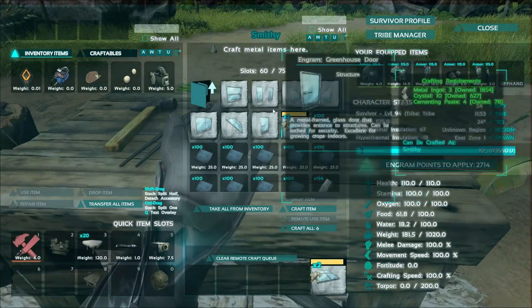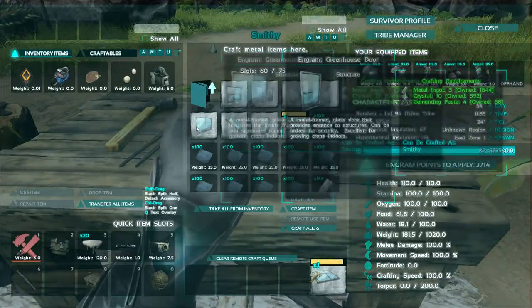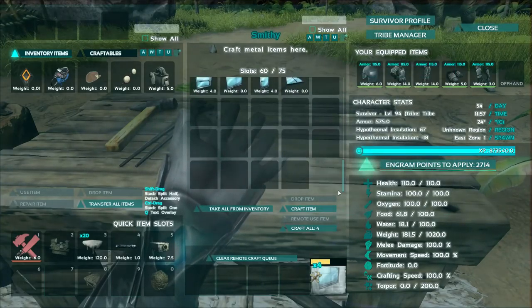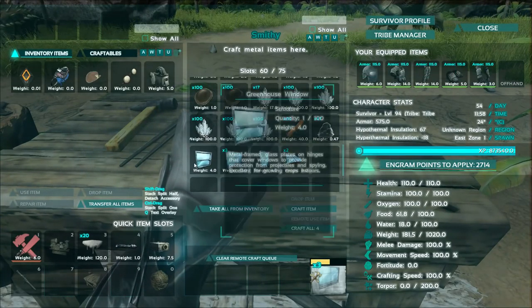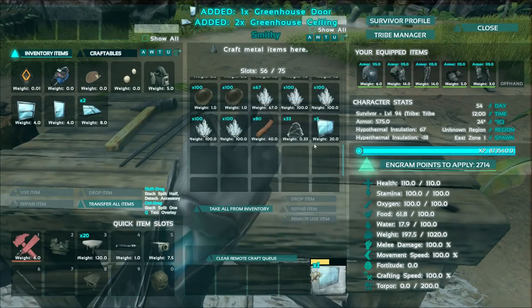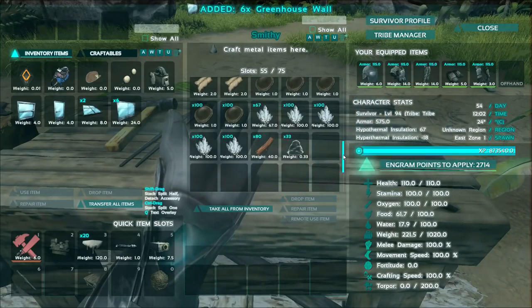Now, it doesn't come with a foundation. Let me just see what else is here. So I have the wall, and I'm just going to craft a couple more walls. It's a little bit weird dealing with glass objects because I don't really do anything with glass stuff. So here's the window, here's the door, here's the ceiling, and here's the walls.